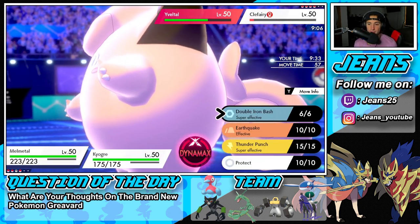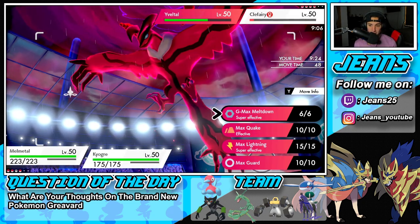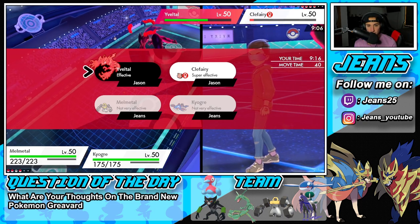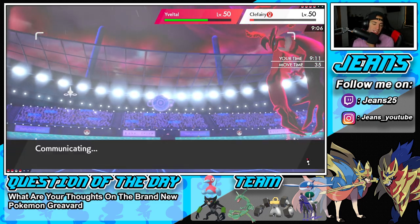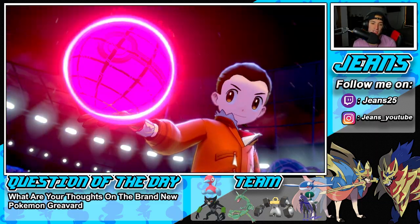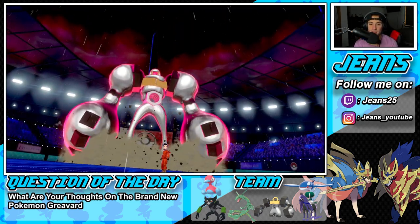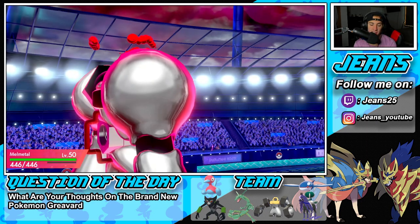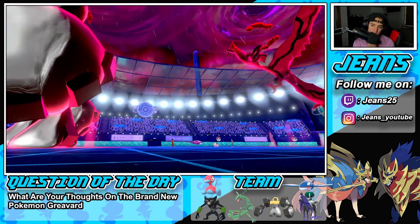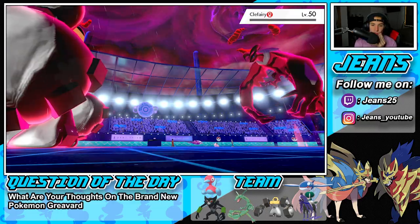Melmetal comes in hot under Trick Room. He keeps using Follow Me. I want to go for a physical attack boost with G-Max. Wait — I forgot it changes moves because it's G-Max, so I don't get a defense boost, I get something else. I should have gone for special defense boost instead. He goes into the Max Darkness — that should KO me, and yeah it does, but I have Calyrex in the back which I'm fine with.